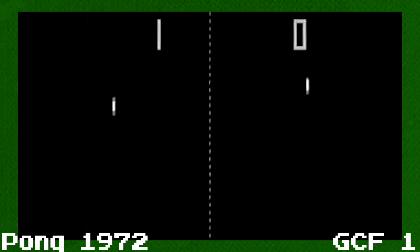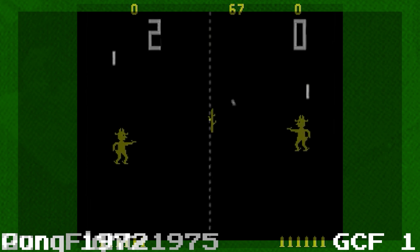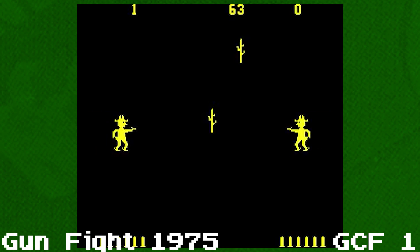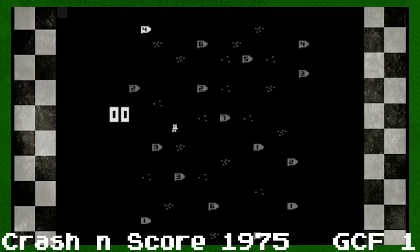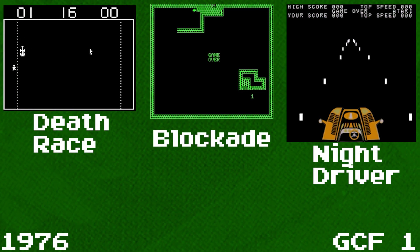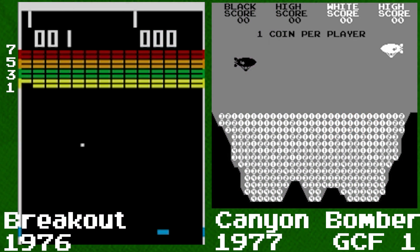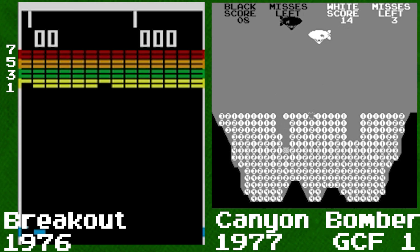The first example of scoring in video games was in 1972 with Pong. Pong had a simple scoring system where you got a point for scoring a goal, so it has a GCF of 1. In 1975, Gunfight was released and it also had the same point-by-point scoring system. Highway also had a scoring system where the points went up by 1. Crash and Score contained many different point values, but there was a 1 on the board, so the greatest common factor is 1. Death Race, Blockade, and Night Driver all came out in 1976 and all had a single point scoring system. Next is Breakout and Canyon Bomber — these games have different point values you can collect, but the lowest for each game is 1.